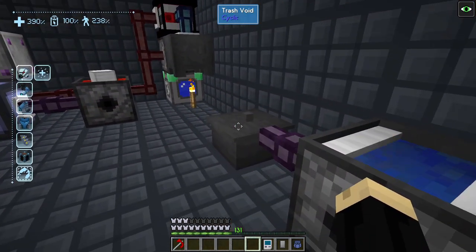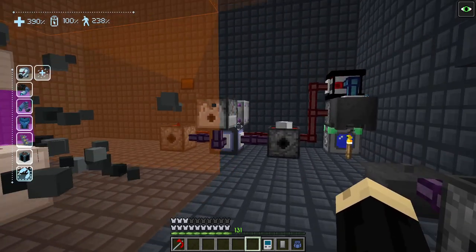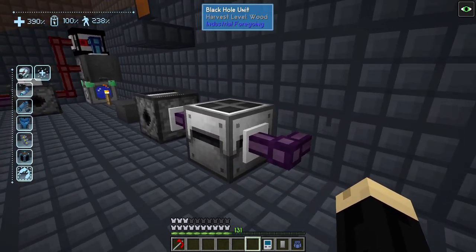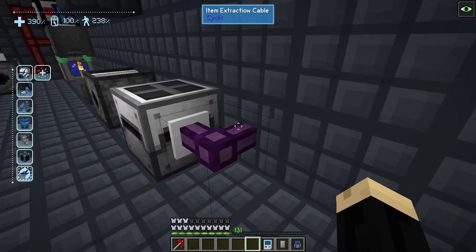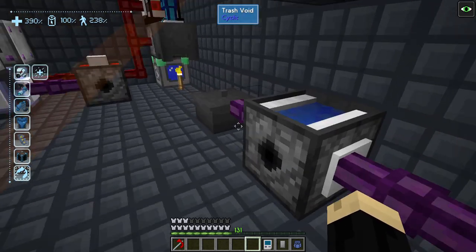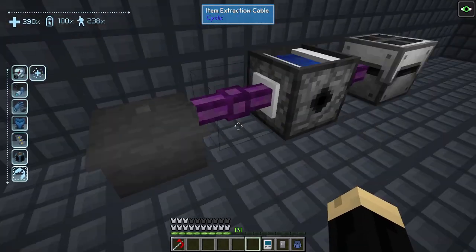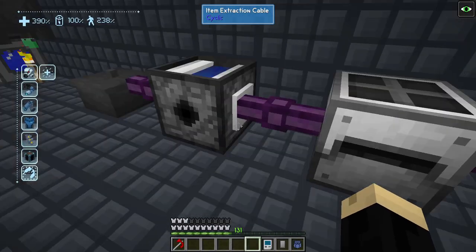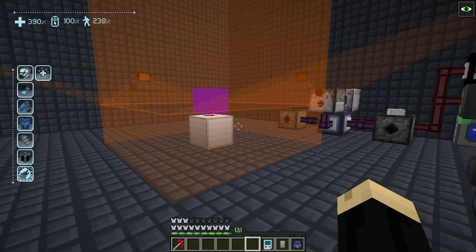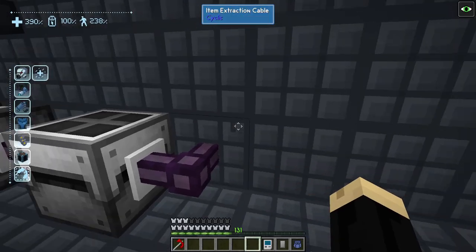Over here, you'll see I have a trash void and a black hole unit. I have it set up this way because this process throws out a lot of extra redstone — I don't want that redstone to exit out into my next processor storage. So I've put an item extraction cable on one side blacklisting redstone. Any extra redstone it picks up just gets trash-voided out, and only the compact blocks being produced go into the black hole unit and carry on out.